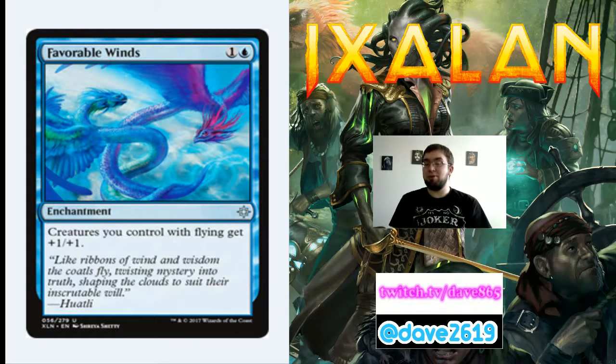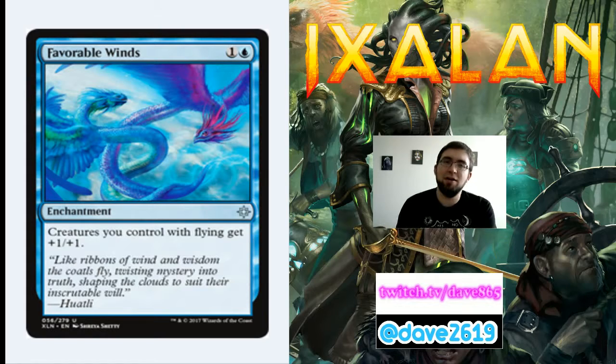Favorable Winds is 1 generic and a blue for an uncommon enchantment — creatures you control with flying get +1/+1. This is your dream card for any flyers deck. It breaks the stalemate: your opponent's 3/4 flyer is still a 3/4, but yours becomes a 4/5. If I get a few good flyers early in a draft and see Favorable Winds, I'm taking it 100%, because turn one 1/1 flyer into turn two Favorable Winds means I'm swinging for two in the air on turn two.